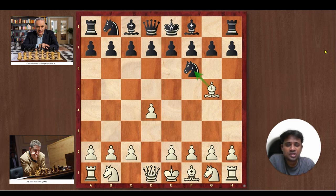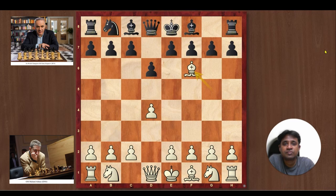Gary prefers Bishops over Knights, so he does not mind the pawn doubling that much. Here Gary goes ahead and plays d6, and Adams does not hesitate — he captures the Knight. Gary recaptures with the pawn. In this position, you have to understand a very important point: the dark square Bishop of White has been traded off, so White would be weak on the dark squares. You have to place your pawns on the dark squares so that your remaining Bishop is a good Bishop.